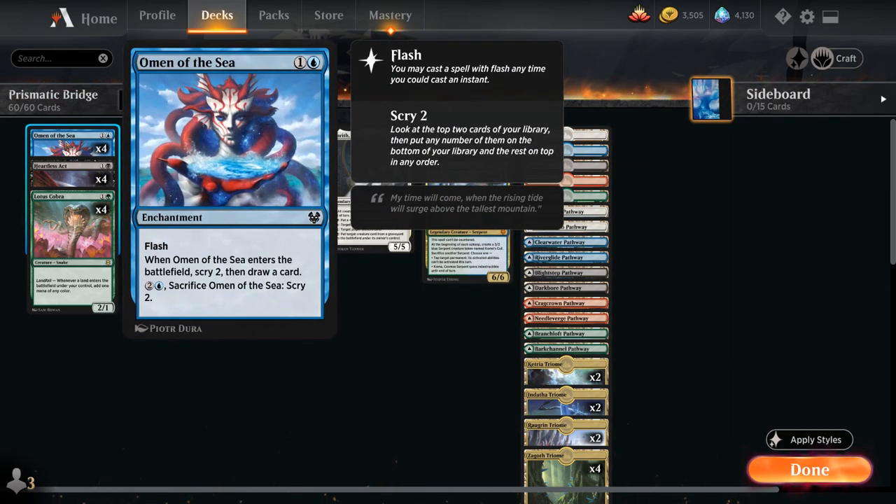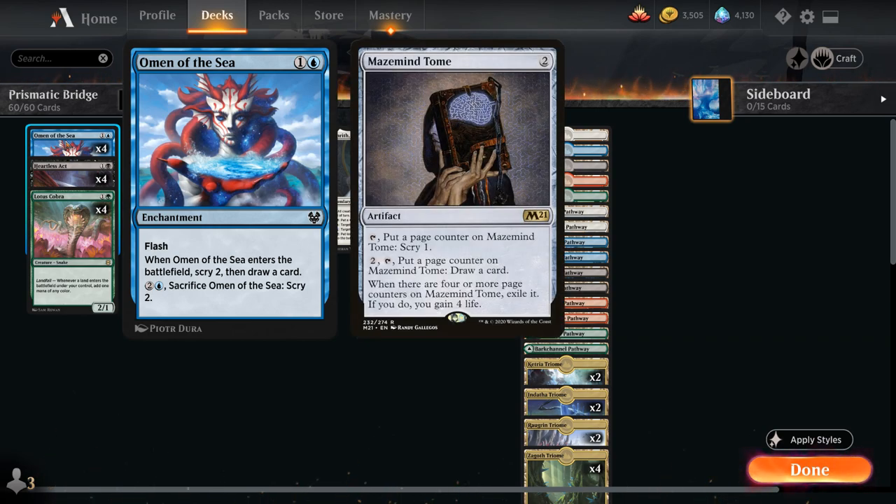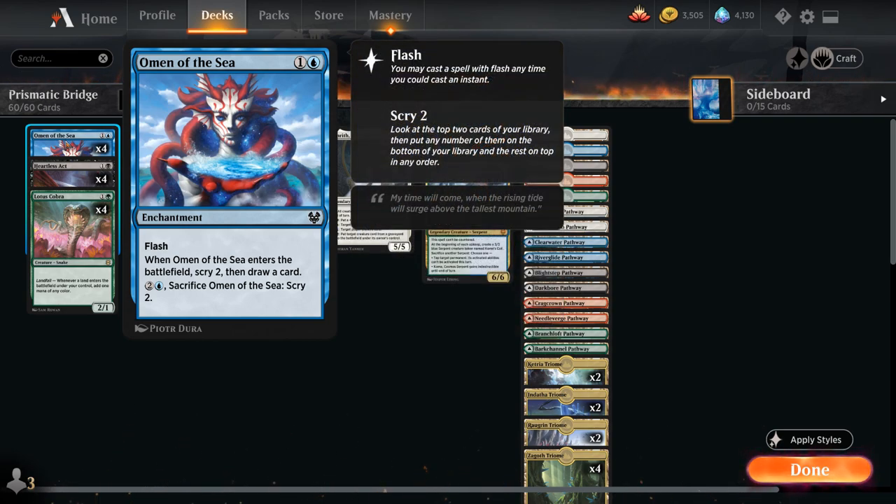At two mana we have the full playset of Omen of the Sea, which we're playing over Mazemind Tome — although it's a close decision between the two. Omen of the Sea is just a little bit more immediate as we get to Scry 2 and draw a card right away, and can later sacrifice it for two blue to Scry 2 once again. This will help us get to our Prismatic Bridge as quickly as possible.